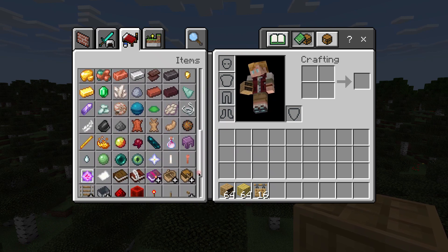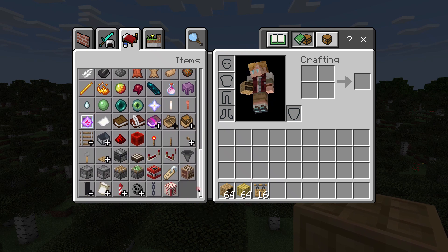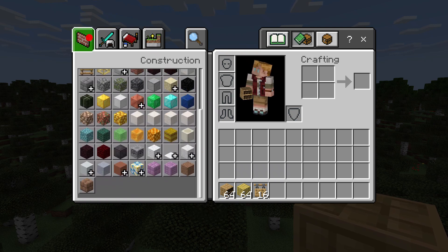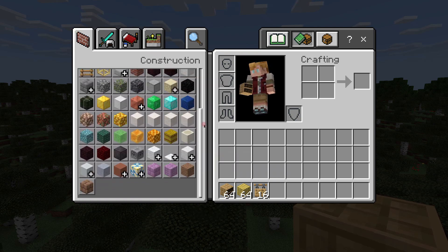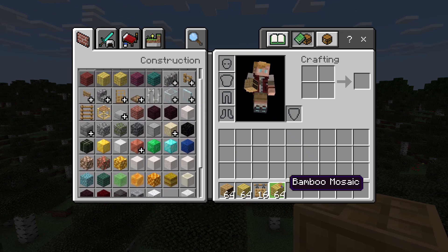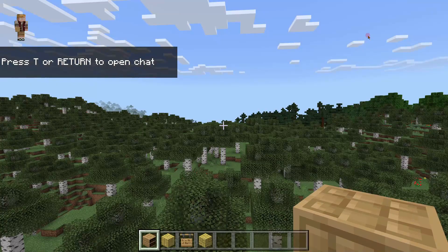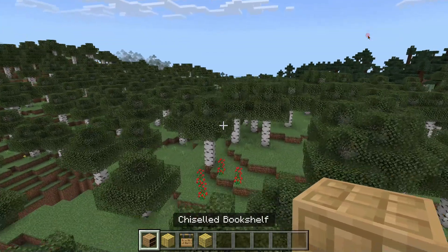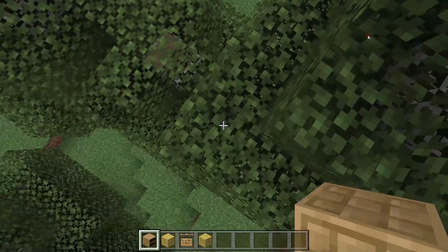I'm pretty sure that's basically it. Actually, I'm also going to show you the bamboo mosaic as well. So now I'll place the chiseled bookshelf and show you what it does.